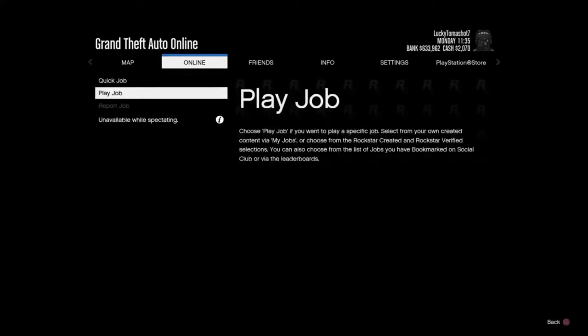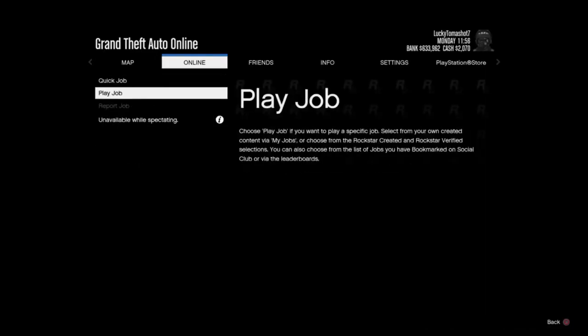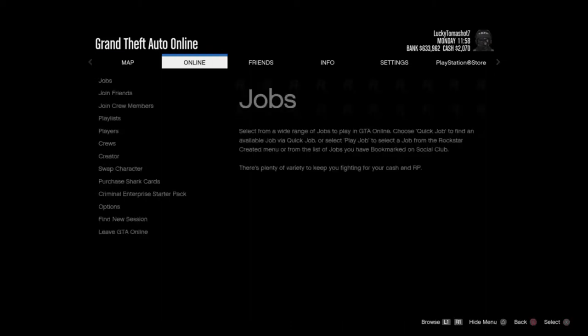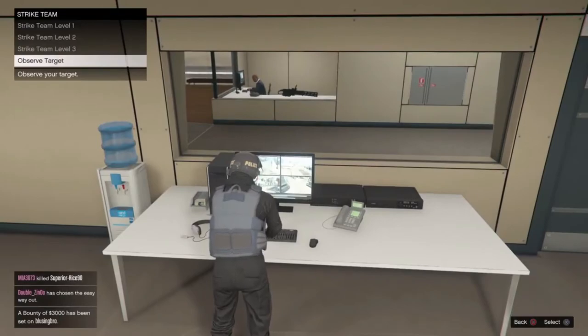Now you want to observe them from your map, which should load back up in just a second. What you're waiting for is to be able to go over to your job — see, it says I'm unavailable while spectating. I don't know why the map isn't loading up. Okay, so go to Online Jobs and wait until it says unavailable. Usually my map loads up — let's try it again. Oh great, now he's in an armored car — that's perfect. Hold start and X at the same time.